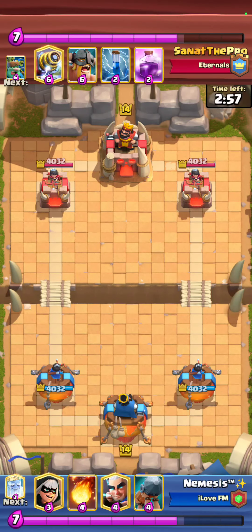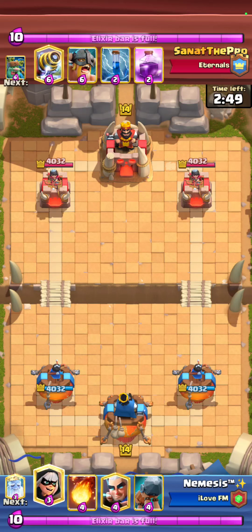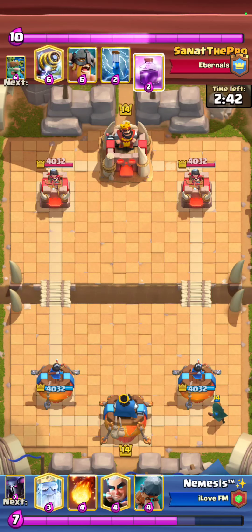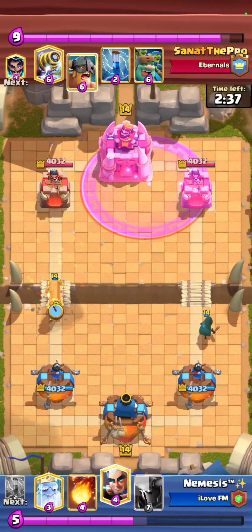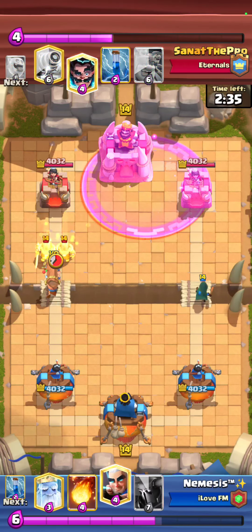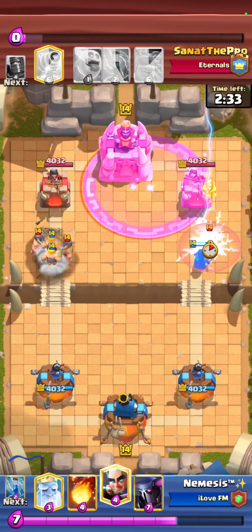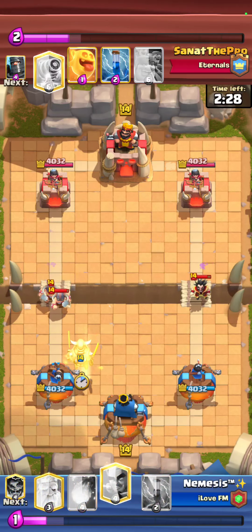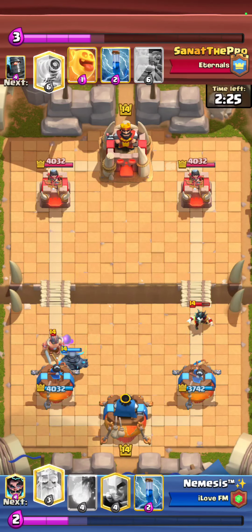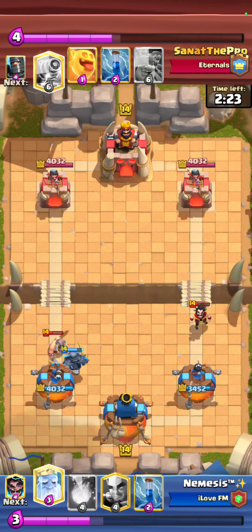Final game against Sanat the pro — he's playing Sparky with Goblin Giant, Rage, and E-Barbs. This matchup is really hard because of the Rage spell. What gives Sparky players a solid matchup against PEKKA is when they have Rage, because it gives their troops so much DPS and just overwhelms you. One small error in defense and your push is gone, and they take your tower with one push.